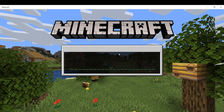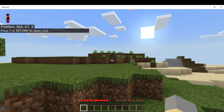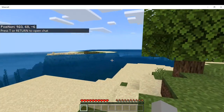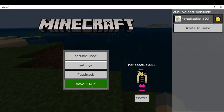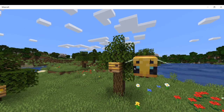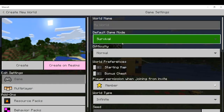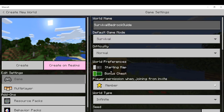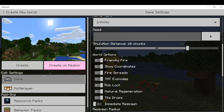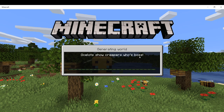We wait for this world to generate - hopefully Minecraft doesn't crash. Looks like we don't have the greatest spawn - only one tree and there's an ocean around us. This is not a seed I ever wanted; we're never going to build a house here. So we're going to create another world, leave the seed blank, and create again to see what the new world looks like.